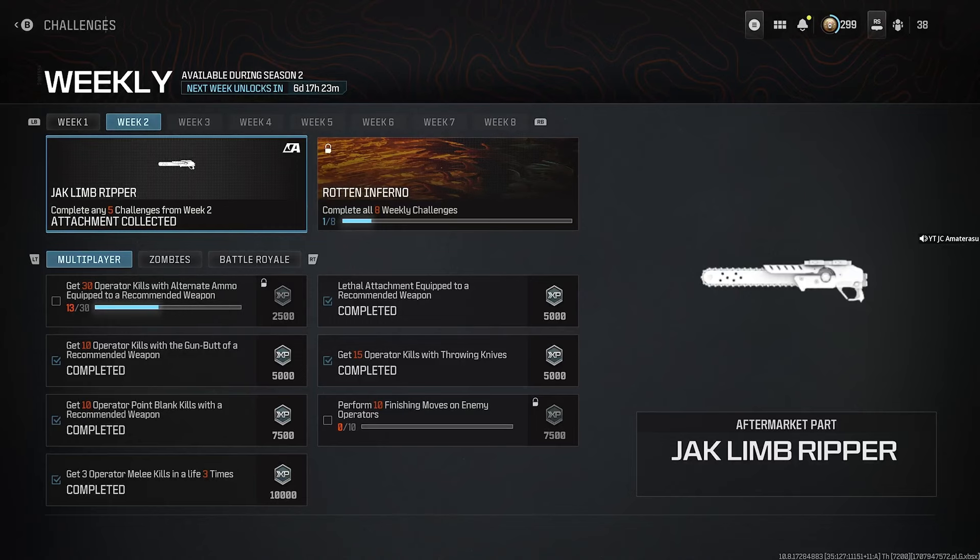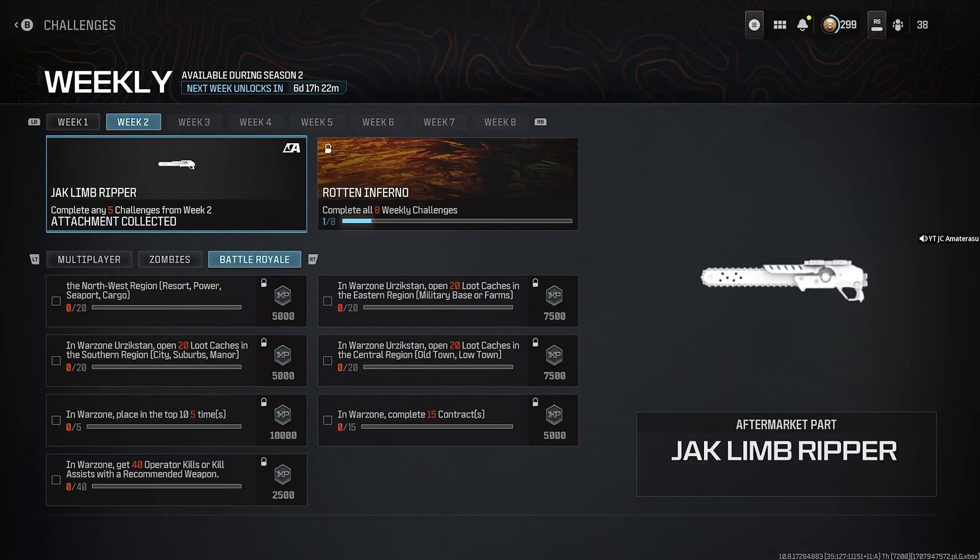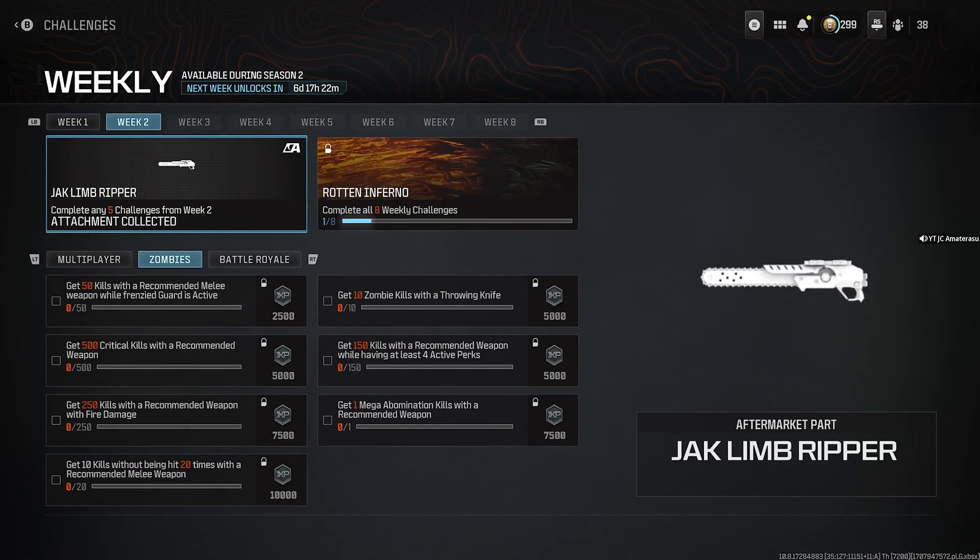To unlock this new Jack Limb Ripper aftermarket part, it's brand new in the weekly challenge rewards for week two. You only have to complete five challenges from week two to unlock this attachment. There are seven challenges in multiplayer, seven in zombies, and seven in battle royale. You do not have to complete all categories — just five challenges in any combination. For example, one in battle royale, three in zombies, and one in multiplayer. Finishing the multiplayer ones is much easier than the other game modes.